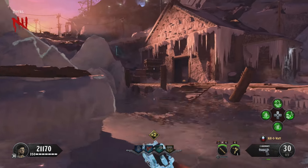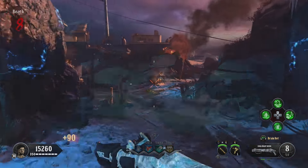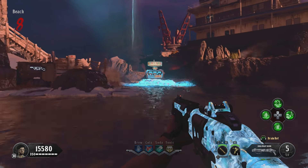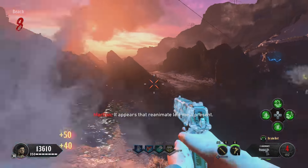Another location would be through the spawn area and through that little side door, and it's just right there. The last location is in the old Call of the Dead spawn area, which is located in between the big ship and the lighthouse. That's all the Pack-a-Punch locations.